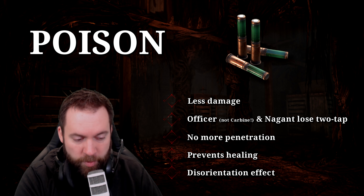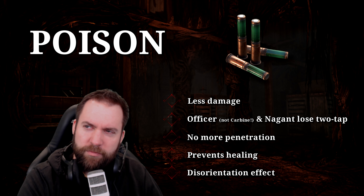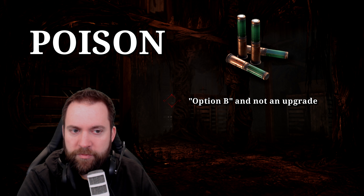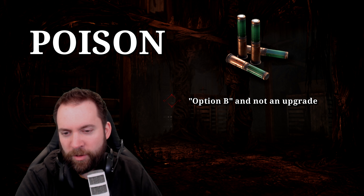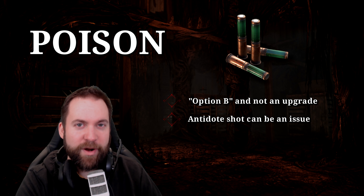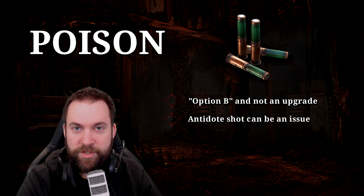I personally think that the poison ammunition, right now on test server and maybe even on live, is more an option B. It's not straight up an upgrade, like for example the slugs or maybe even the high velocity ammo for compact. It's just different. There's also a little bit of an issue right now - when people take an antidote shot, you're done. You still deal the full damage, but suddenly you have zero benefits from the poison ammunition anymore.